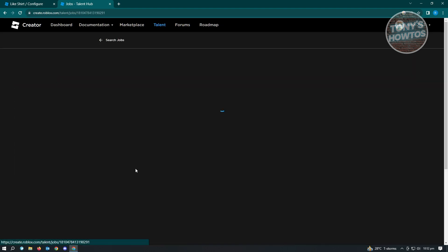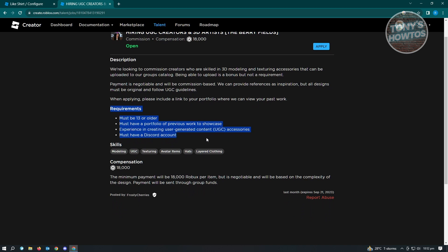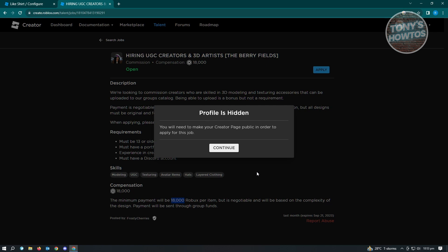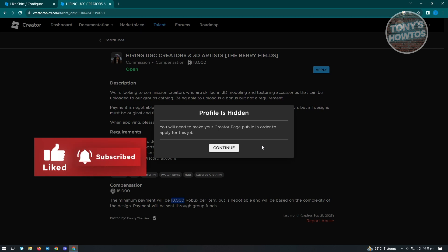Let's open up a job listing as an example. As you can see, there are requirements listed, and the compensation is 18,000 Robux per item, negotiable based on the complexity of the design. To apply, just click the apply button. Make sure you create your creator page and set it to public in order to apply for jobs.